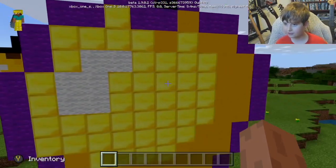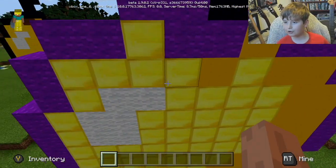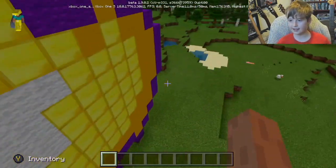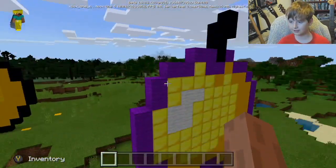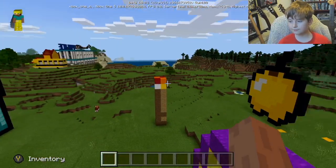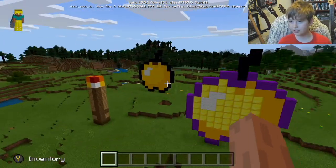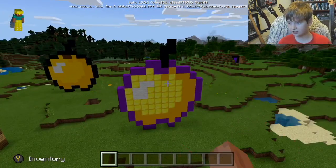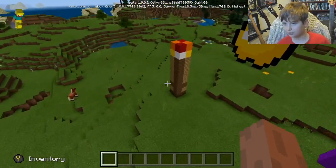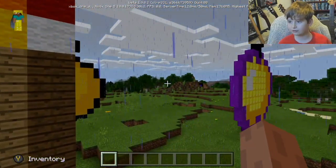Moving on to the things I've been waiting for - we've got the notch apple, or the enchanted apple, whatever you want to call it. We've got purple wool, gold, orange concrete, white wool, and black. This is where I'm keeping my apples - you can see the golden apple and the enchanted apple.